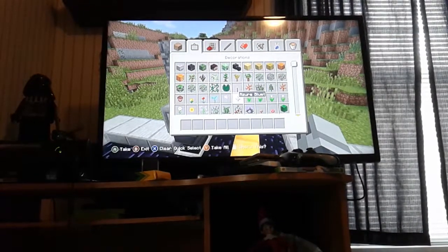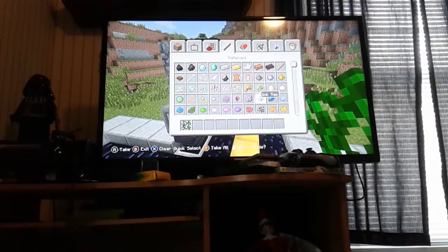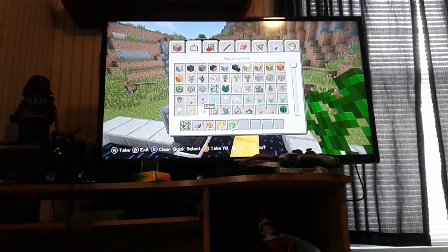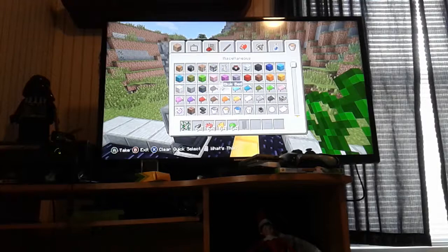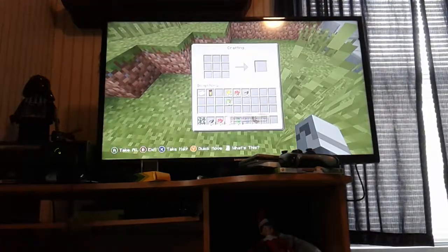So what you will need: all tools, a vine, a stack of these, a light gray banner, and a crafting table of course. So you place it on your crafting table. This is what you do — grab your light gray banner.